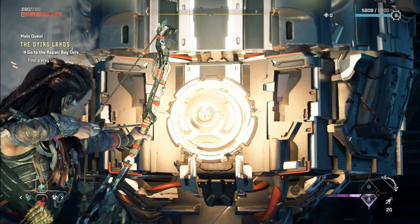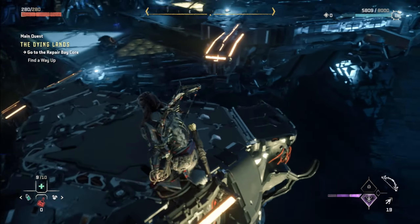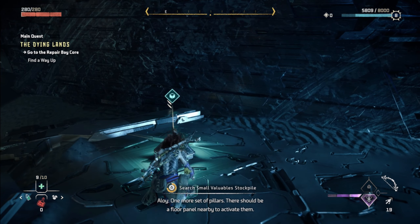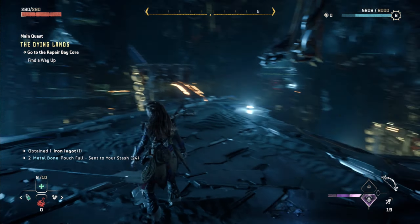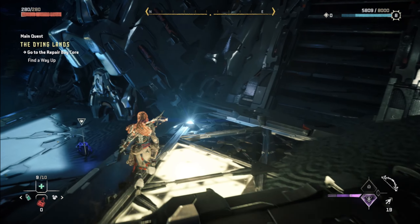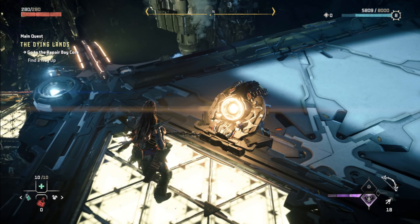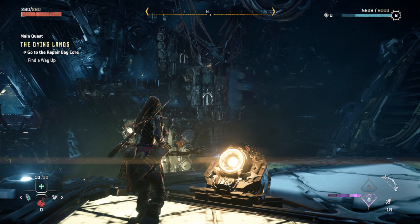Dang, I'm out. There we go. How's it going up there Aloy? I think I'm getting close — one more set of pillars. There should be a floor panel nearby to activate them. Okay, so we gotta do one more set of panels. Let me go down here. There we go, it got it to work. I was supposed to stand on that thing.